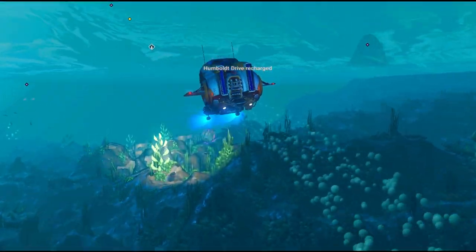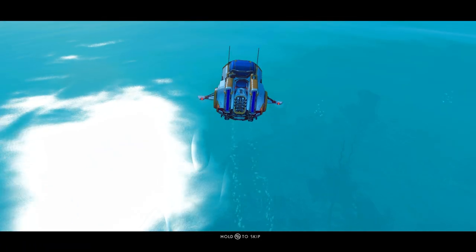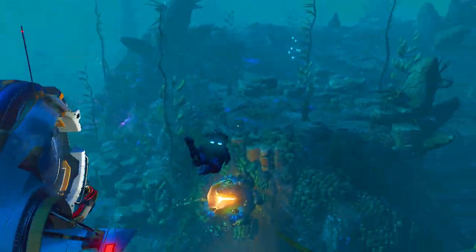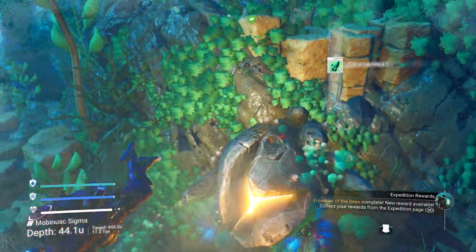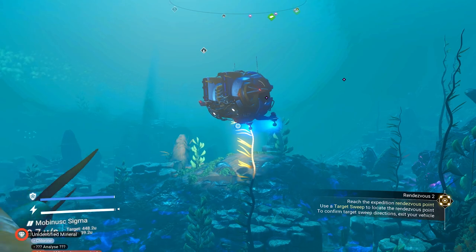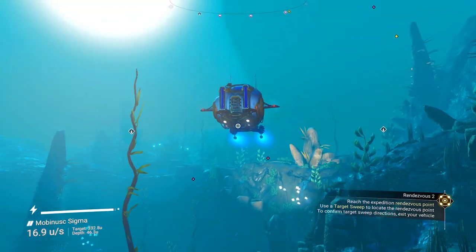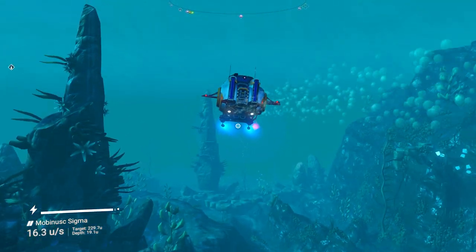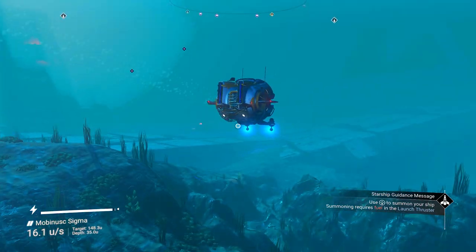Now we can build the submarine - we need five metal plating, four crystal sulfides, and 100 salt. Place it down and jump in - we got our submarine, milestone finished! I purposely left the platform behind. If you delete the platform you lose access to calling in your submarine - you can only call in your submarine if there's a platform out there. So leave that platform in place. The red light marks where the second rendezvous is - right over here, boom!